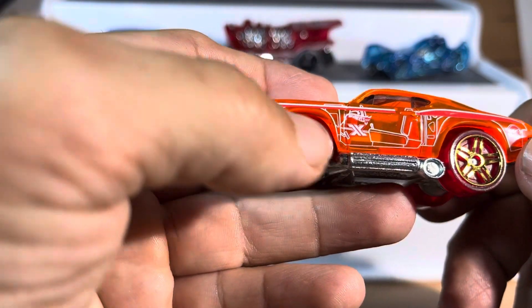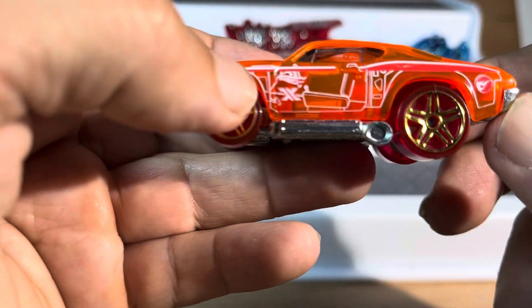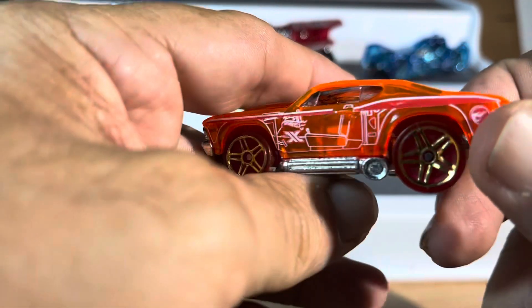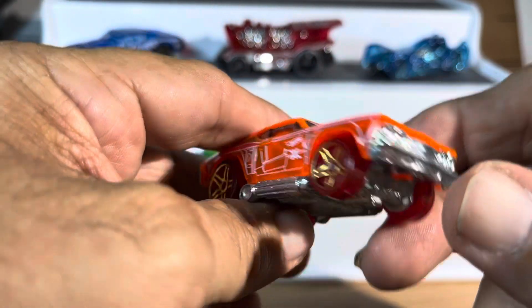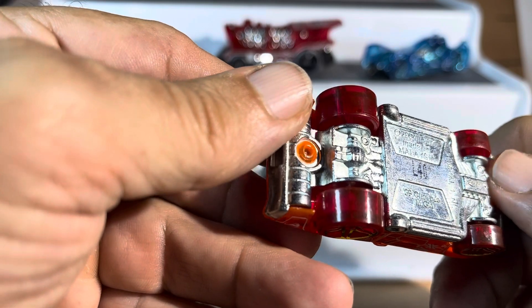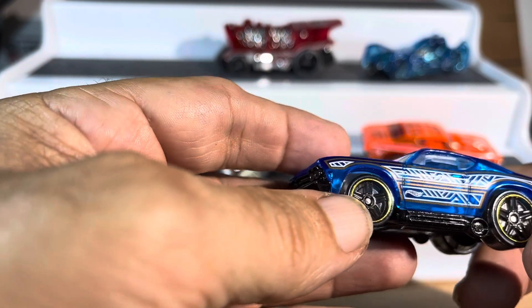Oh, what's this one right here? This is a Super Treasure Hunt — you can see that symbol right there in the back. This is a Super Treasure Hunt, or a Treasure Hunt, whatever you want to call it. It's a Chevelle, probably a '68 or '69 Chevelle Treasure Hunt. I don't know, other than the symbol, this thing is beautiful — it's nice, absolutely awesome.